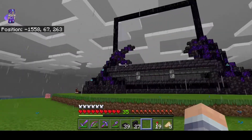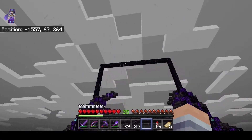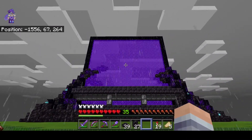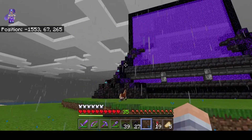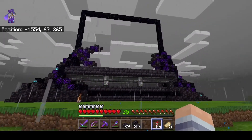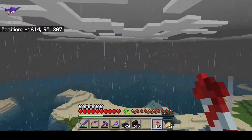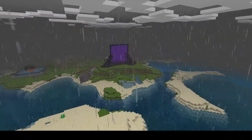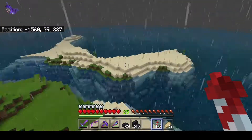Now both sides are done, so that leaves me with the top. I'm still thinking of exactly how I want to do this - maybe an overgrown crystal look, using the obsidian, blackstone, and crying obsidian to make a cap on the top part. Let me fly a little bit and show you how this thing looks from afar. I really love the design I'm going for and I think it suits this pretty well.